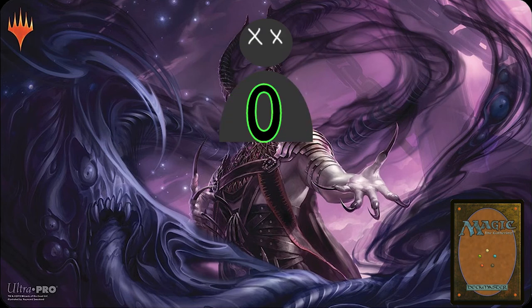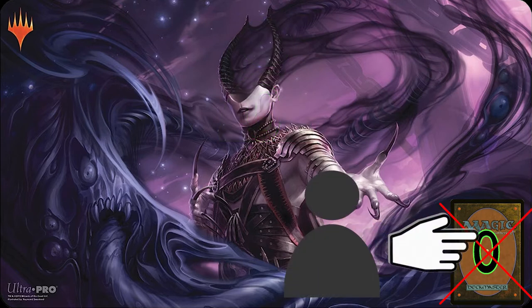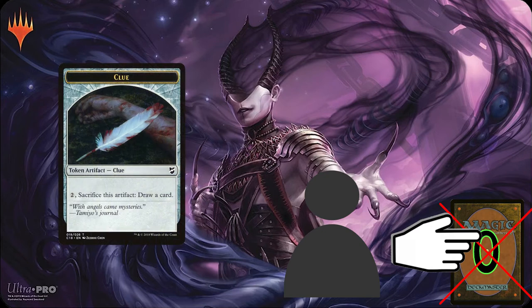You lose the game either by having zero life or by going to draw a card from an empty library. What I mean by this is, if you go to draw a card either because of a card's effect or because it's your draw phase and your deck has no cards in it, you lose the game.